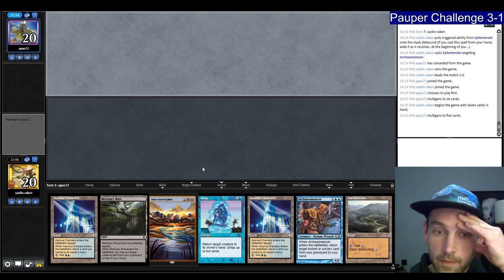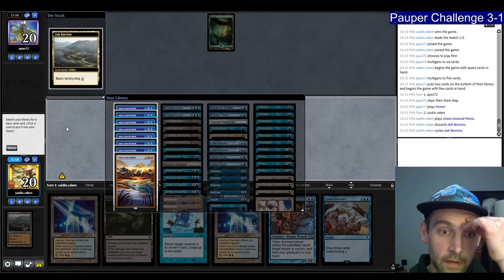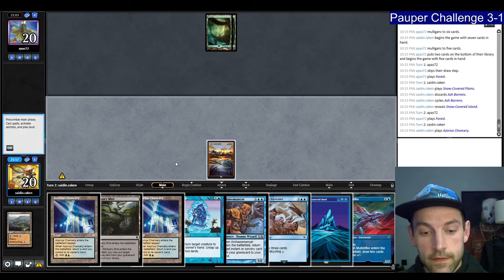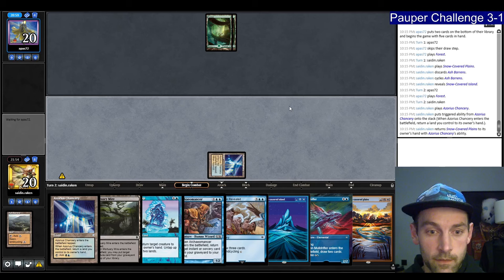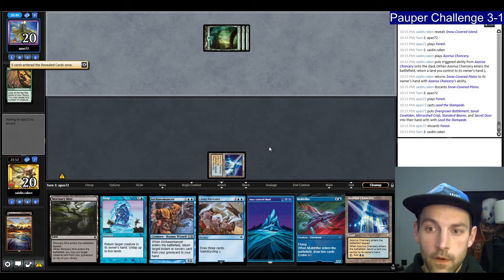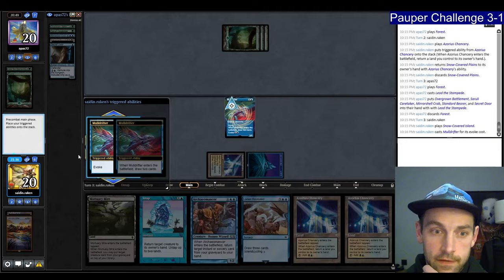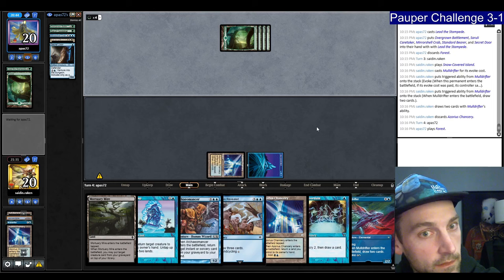Play Chancery, pick up the Plains. Your turn. We're going to discard the Plains because we can abuse the Chancery on the Snap turn. They play Lead the Stampede. They have 5 cards. We evoke the Muldrifter — we can discard the extra Chancery. The opponent is going to go Battlement — 4 mana. Plays Quirion, Cerule, Battlement. So next turn they can Mirror Shell me. Let's Preordain — don't want these cards. Already have the Lorien in hand anyway.